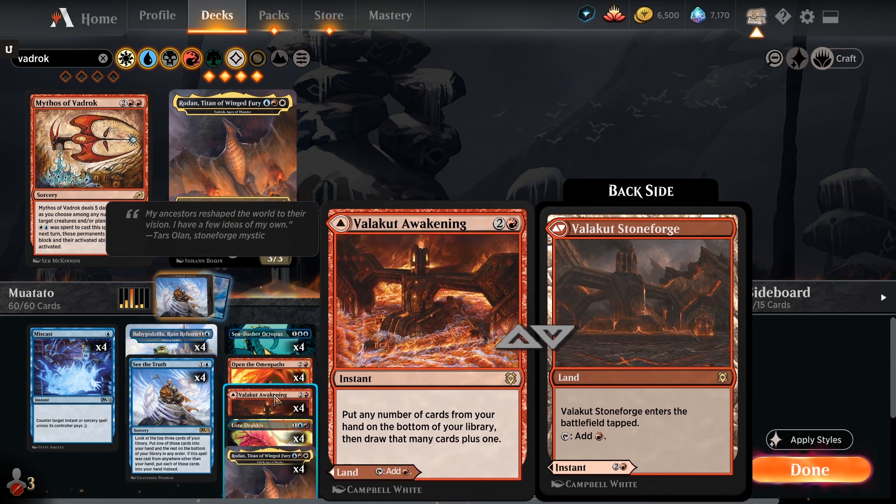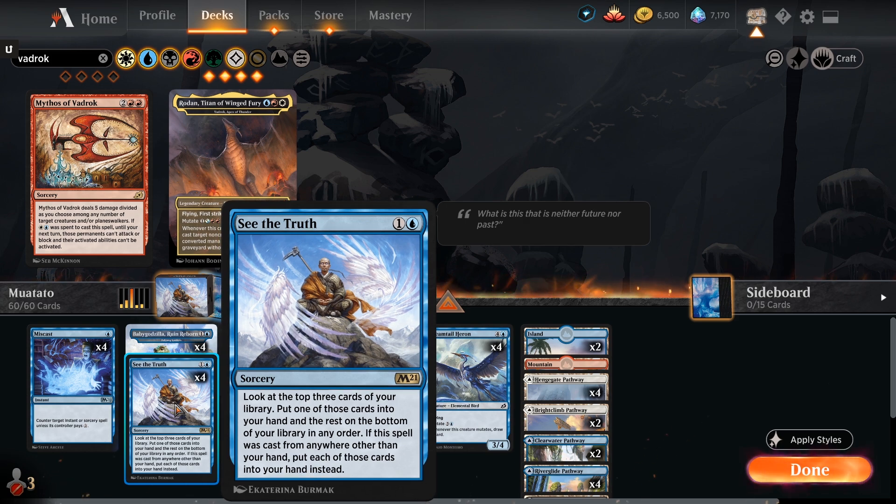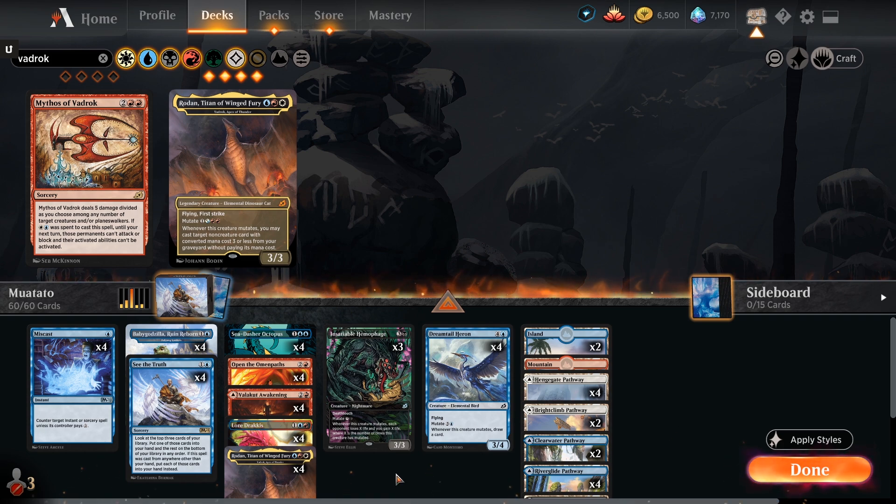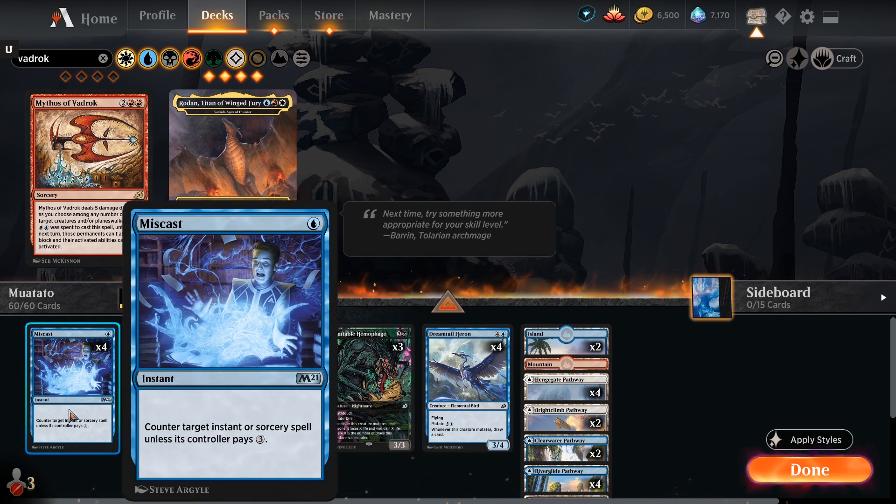Valakut's Awakening can be a tap land or it can say put any number of cards from your hand on the bottom of your library and draw that many cards plus one - so it basically replaces your hand and cycles through. We can cast that for three mana. Or what we can do is use See the Truth in the early game - for two mana, look at the top three cards of your library and put one into your hand, the rest on the bottom.